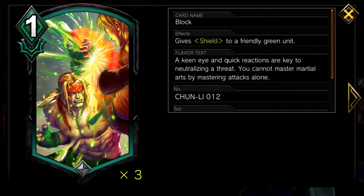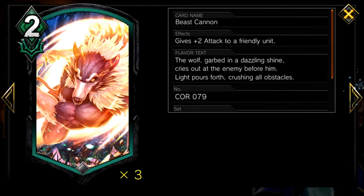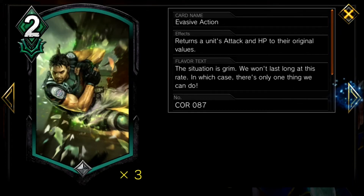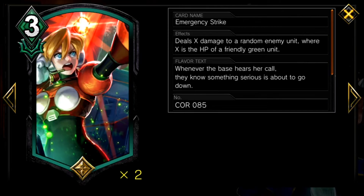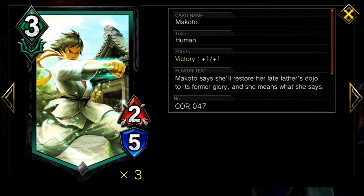Block and Wall Jump are cheap actions that give a unit shield. The difference is that Block only works on green units, but this is mono green, so no problem for us. Beast Cannon gives plus 2 attack to a friendly unit. Evasive Action is a very strong card that returns a unit's attack and HP to their original values — you can debuff an opponent's unit or heal up one of your own. Emergency Strike deals damage to a random unit equal to the HP of one of your green units. Refuel gives 7 HP to all of your units. We're running a few units with victory, meaning they get a buff when they kill another unit. Makoto in particular gets plus 1/plus 1 when that happens.